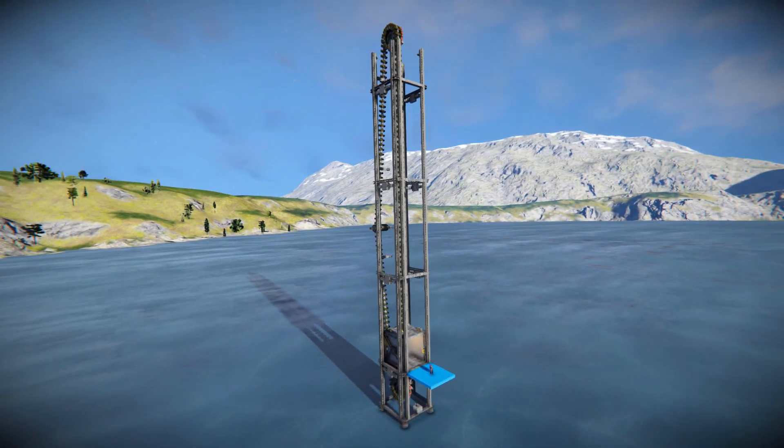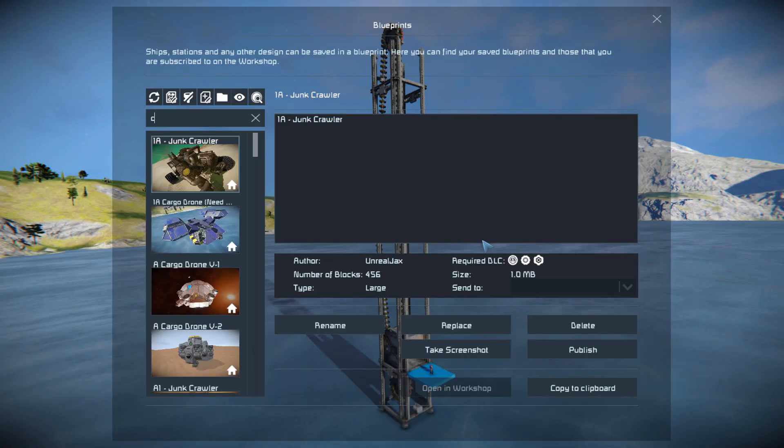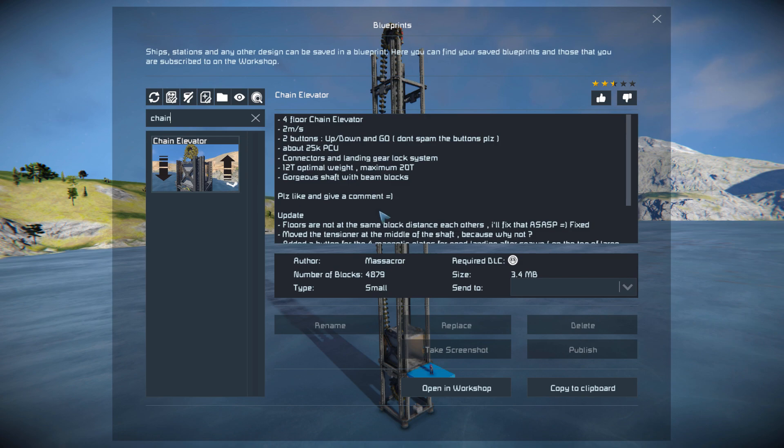Moving away from that and pressing F10, finding the chain elevator in the spawn menu — there it is. This thing is 4,879 small blocks using the Heavy Industry DLC pack. We can see a lot of information on the Steam Workshop page, which states the four floor elevator runs at two meters per second.